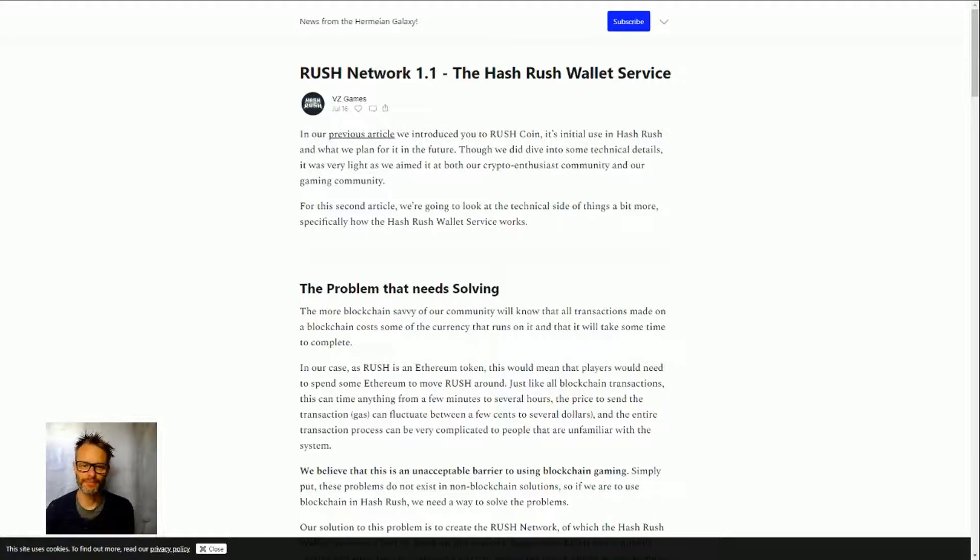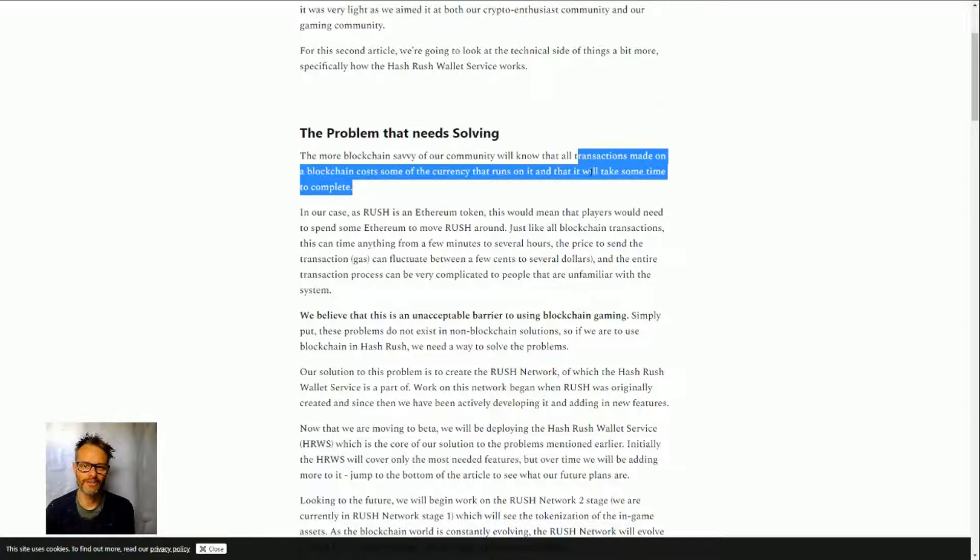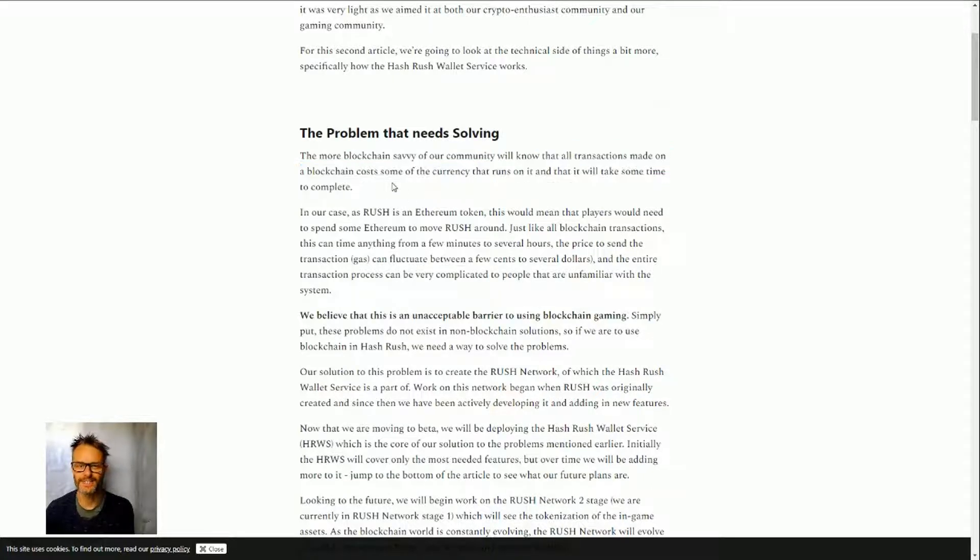First up, there's going to be Rush Coin, which is an ERC-20 token. It's the in-game currency and also a reward token — obviously a cryptocurrency. One of the issues is that all transactions on a blockchain cost some currency and take some time. That's particularly the case for Ethereum, though other blockchains like EOS or Tron require staked currency for bandwidth access. Regardless, Rush is an Ethereum token.